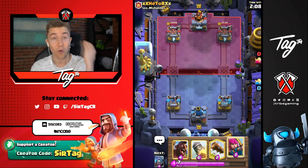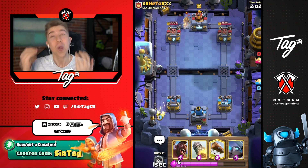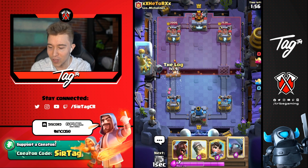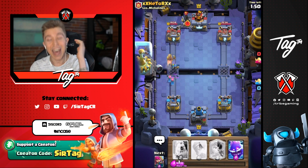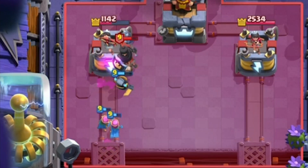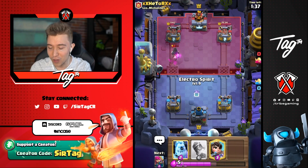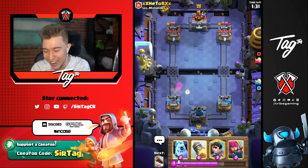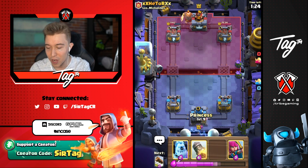Every single time you play against a golem, elixir golem, or giant deck, you bet I'm going in the opposite lane. If we go same lane we cycle stuff into princes and dark princes. I'm going to log this real quick, then focus it down with a mini Pekka, follow up with a hog rider and have a tank for the mini Pekka afterward — an extraordinarily good vibe. He's going to give us value with an electro wizard — a donation if you will, thank you brother.